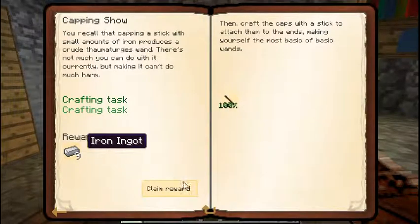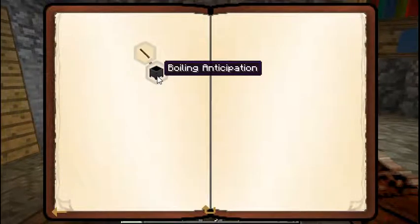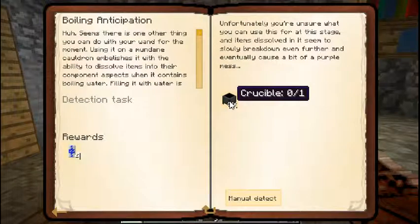I'm going to need a Thaumonomicon. Boiling Anticipation - that's for a Crucible.